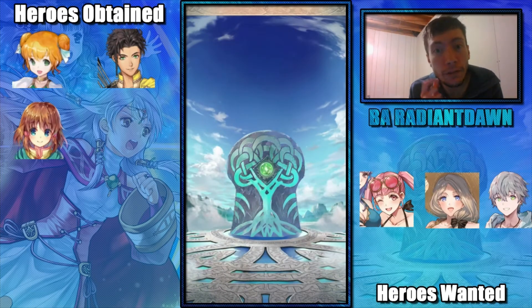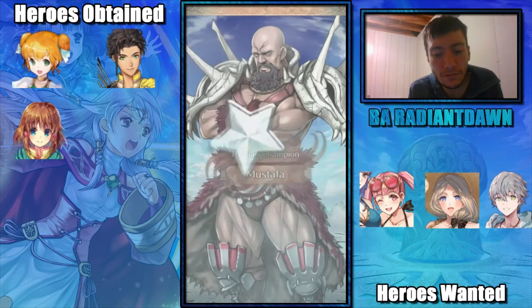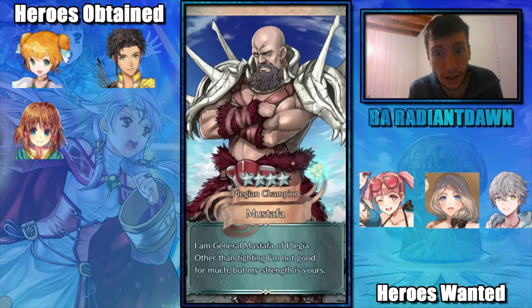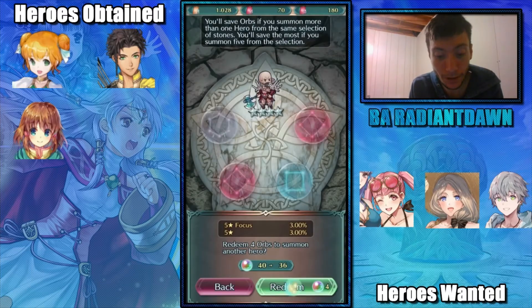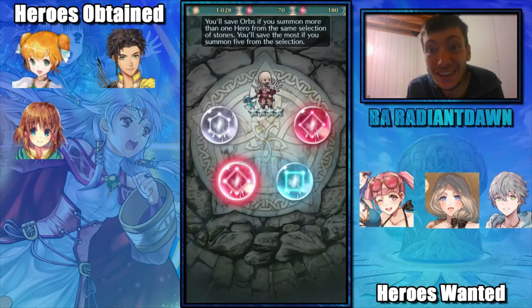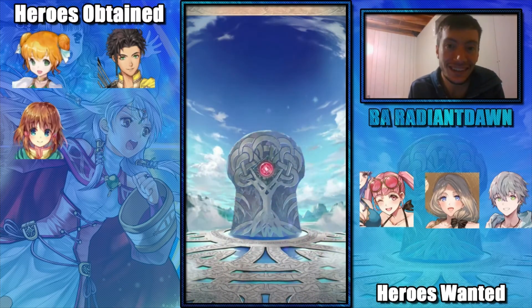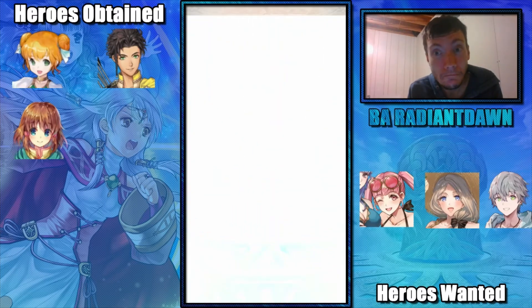I've gotten three five-star colorless technically — I keep getting pity broken, which I find interesting. It's like two or three five stars at 60 orbs, which is really freaking good, better than what most people do. But it's still not the five star I want. I know I'm being greedy, but I should just be grateful that I'm getting five stars.